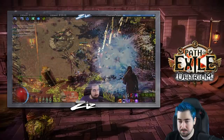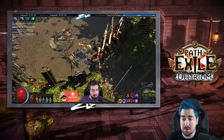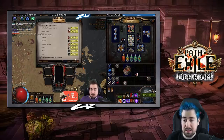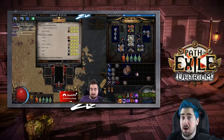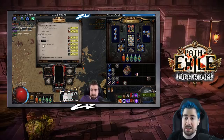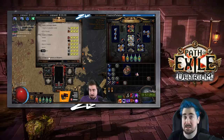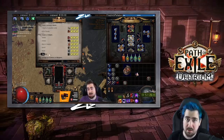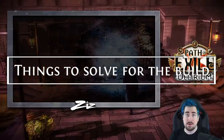For leveling, your pantheons should be Brine King so you don't get stunned, and Ralakesh so you take less damage. If you're on a life build, you always want to upgrade Shakari for poison immunity. Once you go CI, obviously you don't need this — you can use Ralakesh to take even less damage from physical damage over time and bleeds. Solaris is a really good pantheon endgame because it helps a lot against AoE one-shots, which is generally every big slam that hits for a lot of damage.